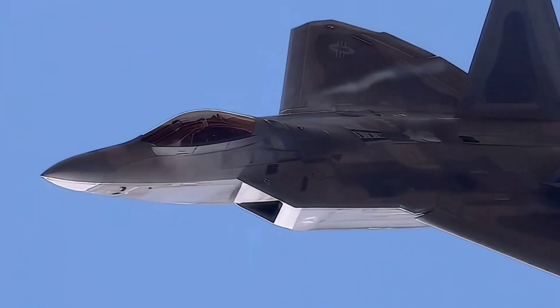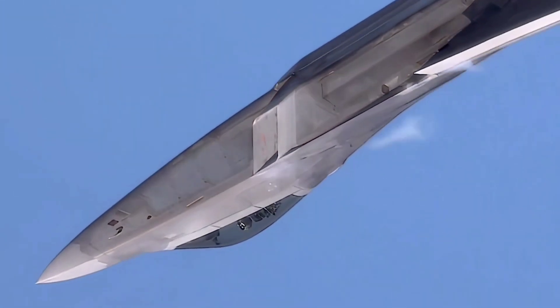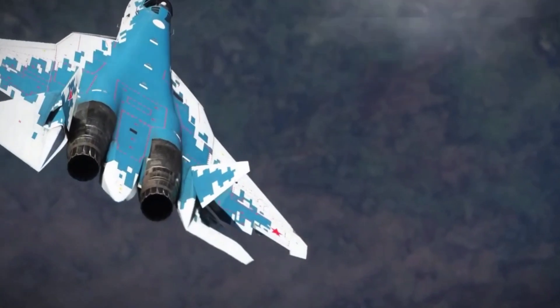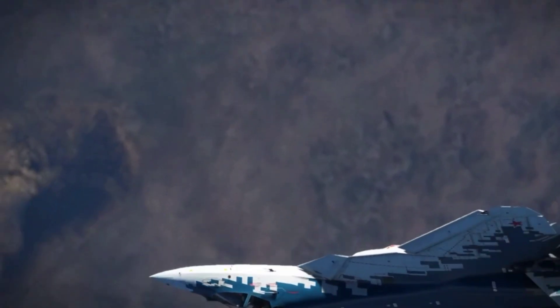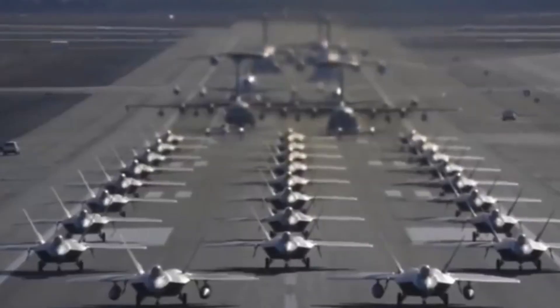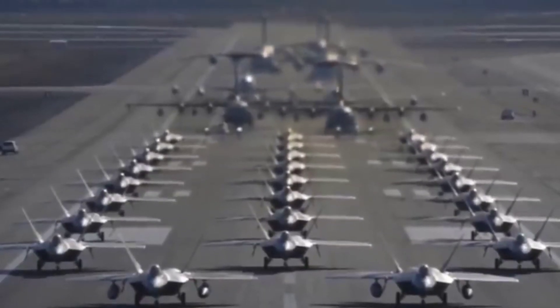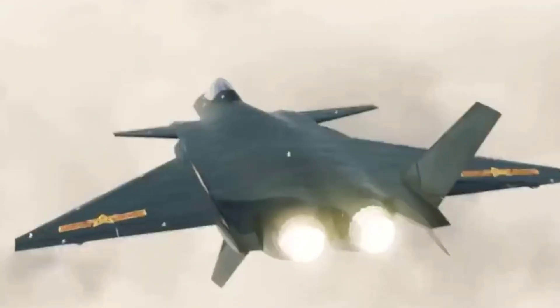Then there's speed. Speed in aerial combat is not just about velocity, it's about the capability to react, engage, and just as importantly, disengage at will. The Raptor's twin engines are capable of propelling it to speeds over Mach 2, ensuring it can outrun and outmaneuver almost any adversary. This speed, combined with its stealth, makes it a ghost on the battlefield — unseen and unheard until it's too late. Many of you know that the Raptor can supercruise, or fly supersonic without afterburner, using only dry thrust or military power. What you may not realize is that each of the Raptor's engines at dry thrust produces an incredible 26,000 pounds of force — more thrust than each of the F-15's engines at full afterburner.